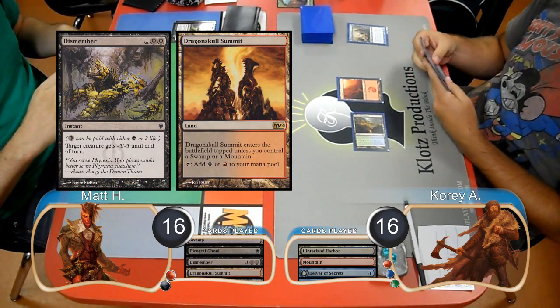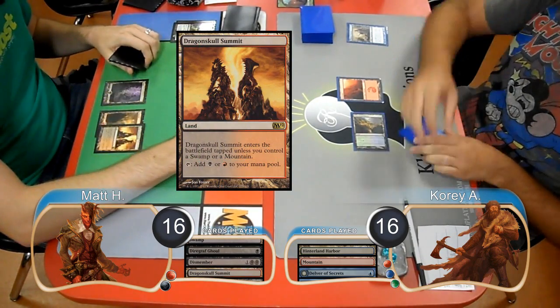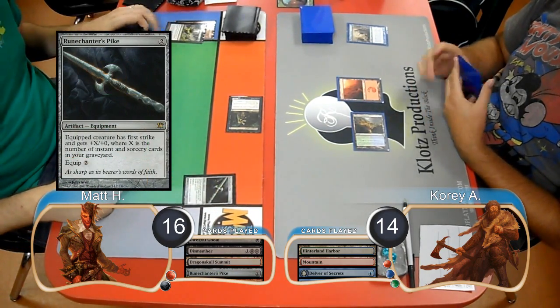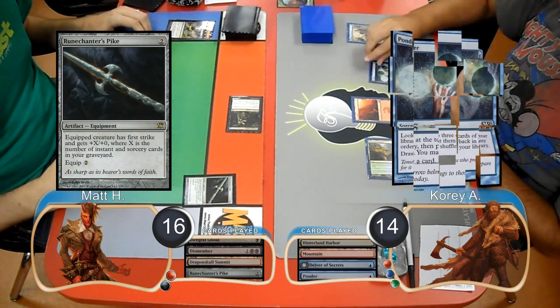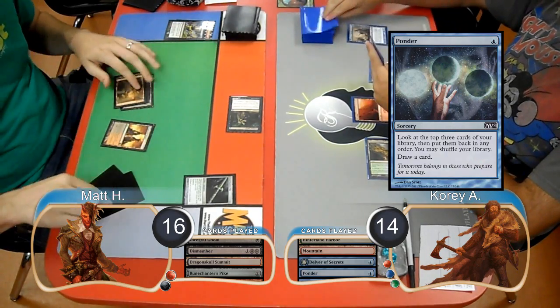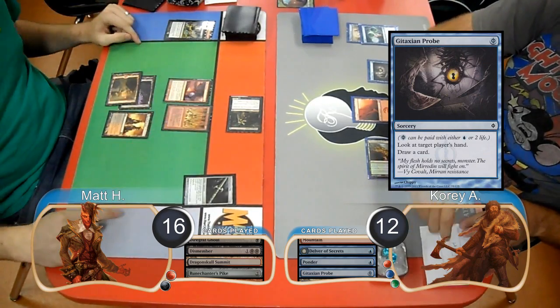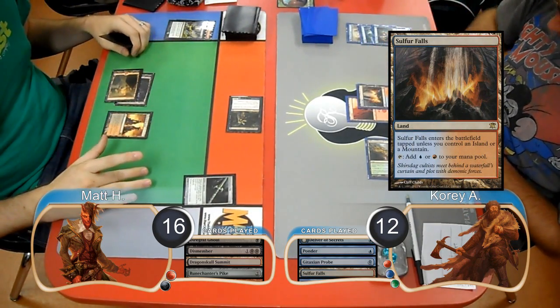Matt then put a Dragonskull Summit into play on his turn and attacked with his ghoul, taking Cory down to 14. Matt then put a Runechanter's Pike into play. Cory started his next turn by playing a Ponder and rearranged the cards on the top of his library. He then paid 2 life to play a Gitaxian Probe to look at Matt's hand and draw another card. Then he laid down a Sulphur Falls before passing the turn.